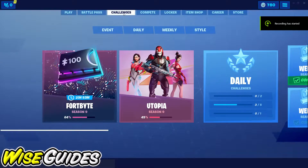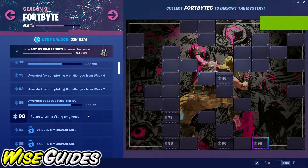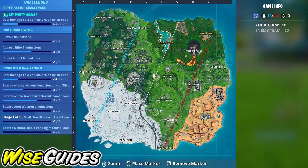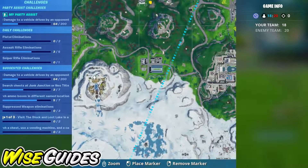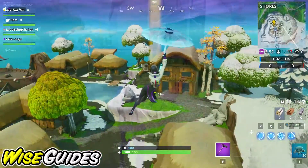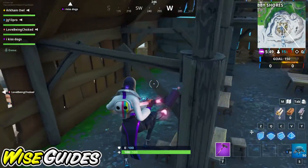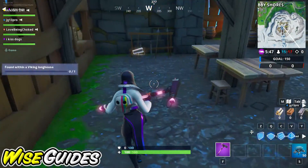Today we're looking at Fortbyte number 98, and this one is found within a Viking longhouse. If we check out the map, it's going to be located right here in the largest house. Just go in — it's going to be sitting on the ground on the left side, and that's it.